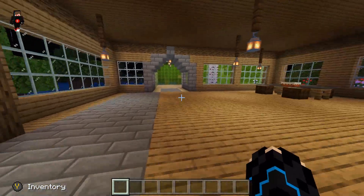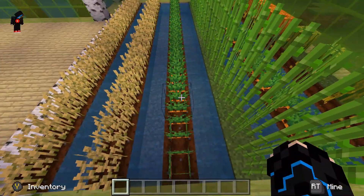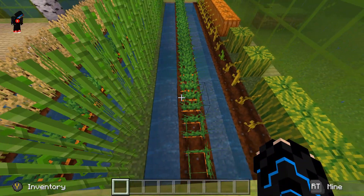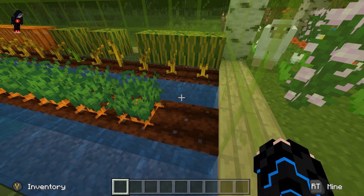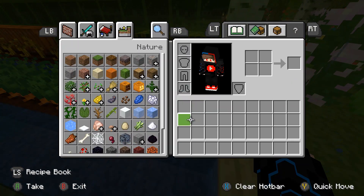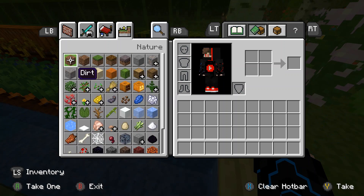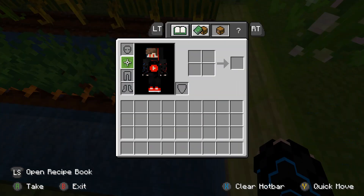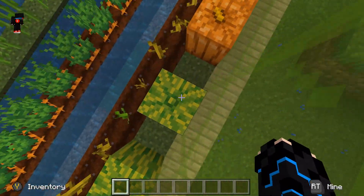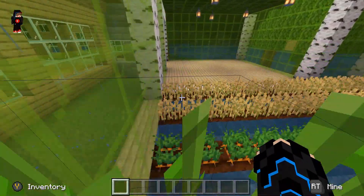So first off let's just start in here. We have wheat, carrots, sugar cane — I think these are carrots, yeah those are carrots. Then we got melons and pumpkins. I don't know why those aren't growing, but okay. Anyway, we got the kitchen table. I still gotta make the kitchen.